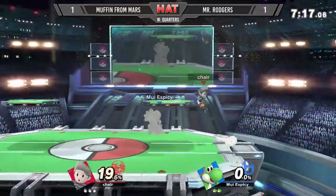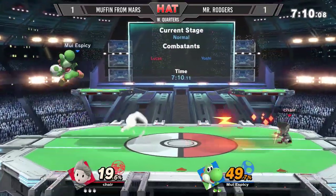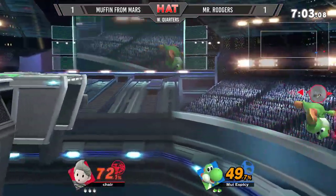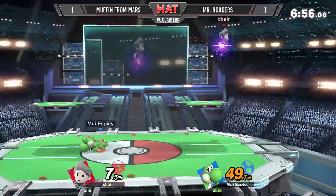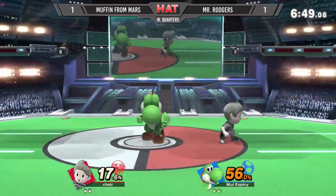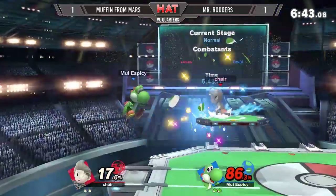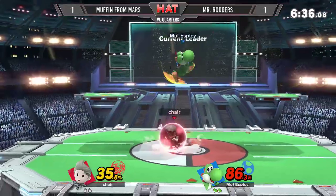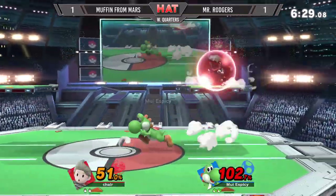Mr. Rogers doing what Muffin was doing earlier in the set — catching his drift in. Up smash even got him on top of the platform. He got the soft spike. Mr. Rogers immediately taking that stock with a very unfriendly welcome to the neighborhood. Did not read the roll inward, had that reversed in the wrong direction, but the F-smash gets him right as he lands. Muffin is doing a much better job this game of catching Mr. Rogers drifting in and landing with an aerial — dashing back and punishing it almost every single time.